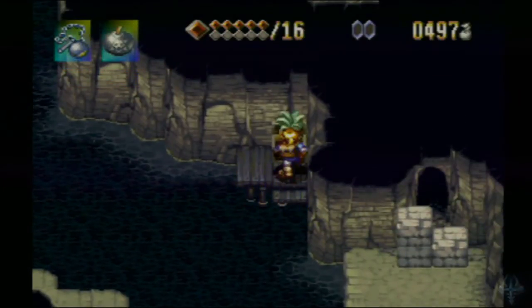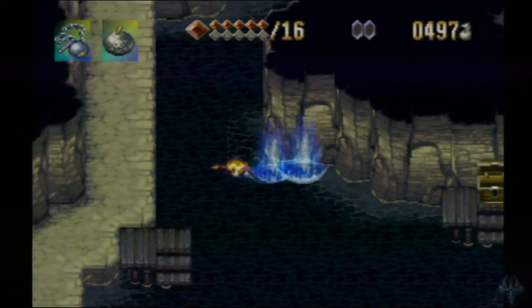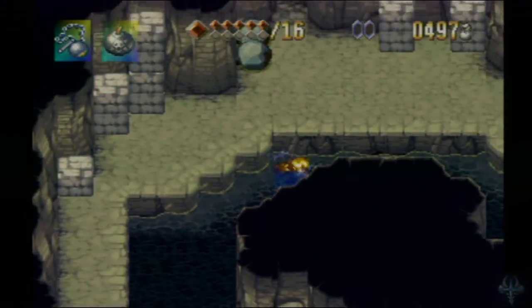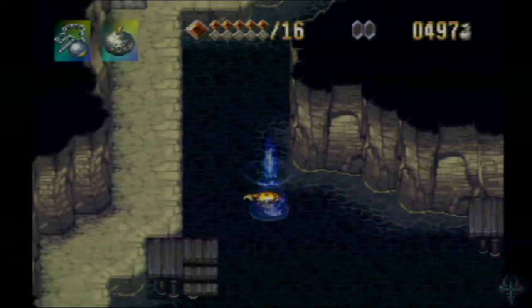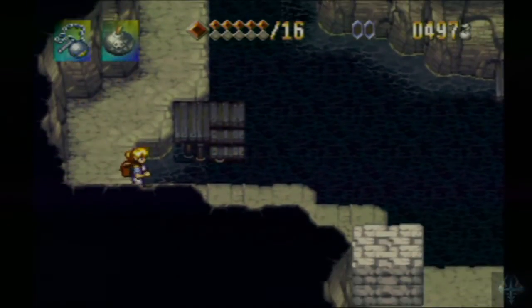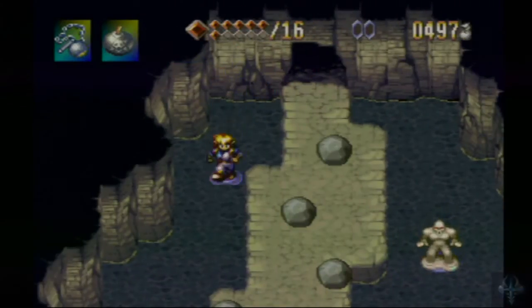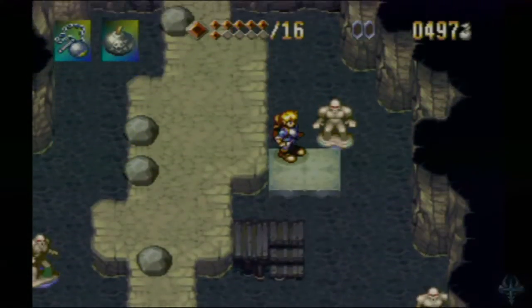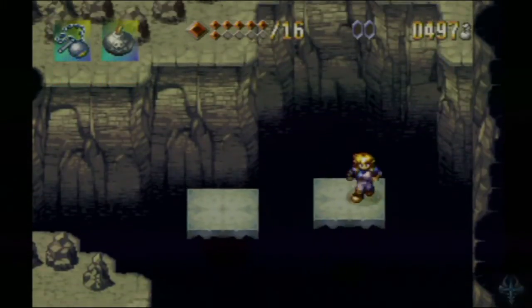We come over here — herbs obtained. I used more than one accidentally so we're not quite back up to full. So now we have the ability to swim, which you'd think would be a major part of this dungeon, but really isn't. And now we can just leave here and go back up this way — because ridiculous backtracking.